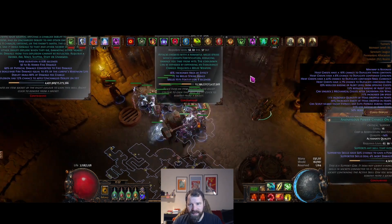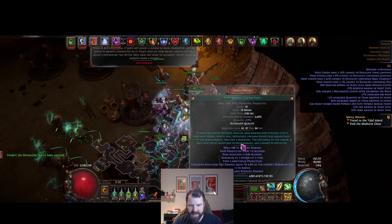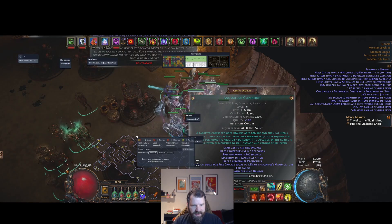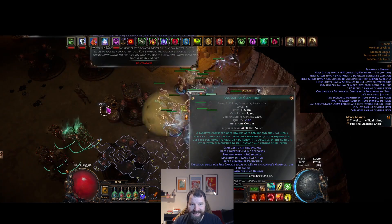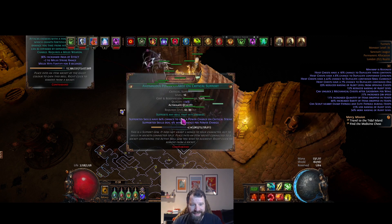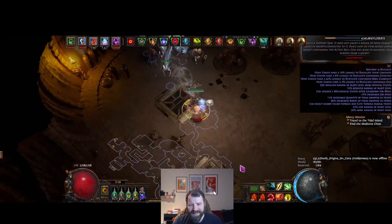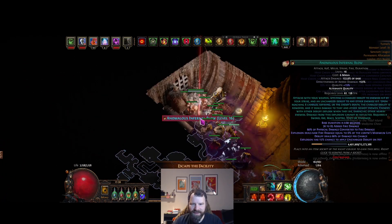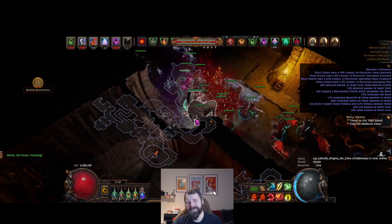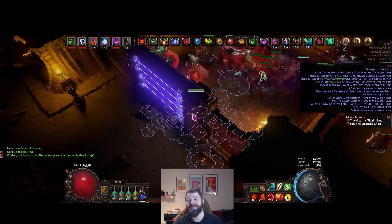We've got Anomalous Power Charge on Crit over here and Anomalous Cremation. Let me do Ctrl+B so we can actually see it. Anomalous Cremation - that's 5 chaos. Anomalous Vigilant Strike - that's 7 chaos. So we're looking at 8 chaos. Anomalous Infernal Blow - 19 chaos! This is going to be fantastic for running anomalous gems contracts. Anomalous Power Charge on Crit is 19 chaos too. I'm going to take the Anomalous Infernal Blow. Huge shout out to the Awakened POE Trade devs who made this happen - this is absolutely fantastic.